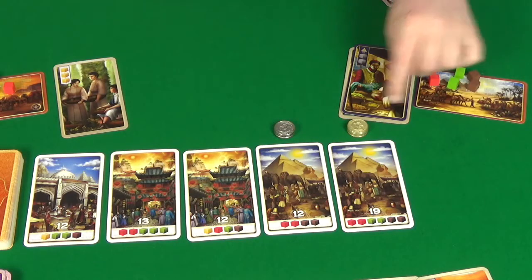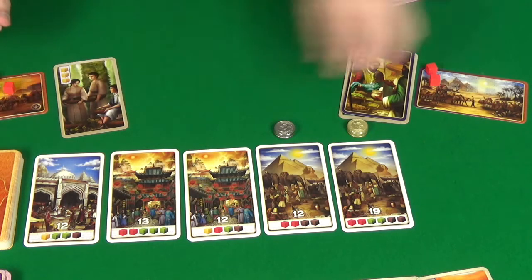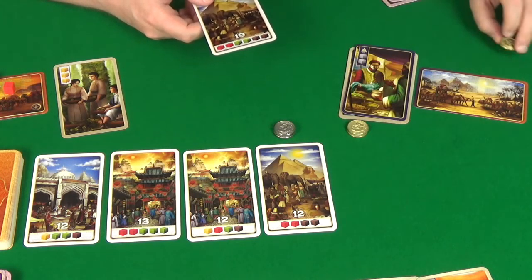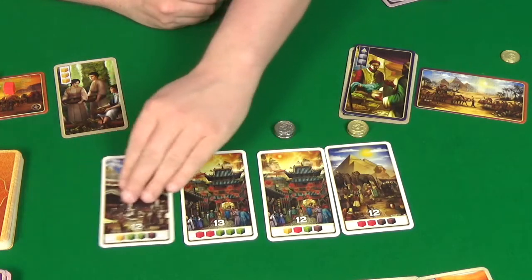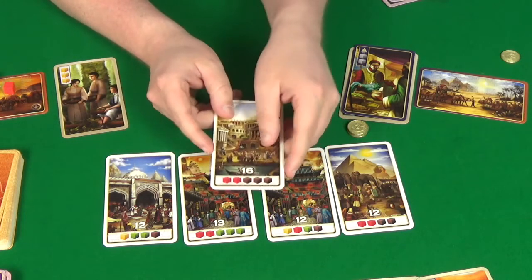Rogue still has one card in hand but she's going to rest to add all her other played cards back into hand. I'll upgrade 2 yellow into 2 red. And Rogue will play that to gain 3 yellow. Then we have our first claim of the game — using 2 brown, 2 green and 2 red to get this 19-point card, which comes with a gold coin. These slide down and our new one out is 16 points needing 2 red and 3 brown.